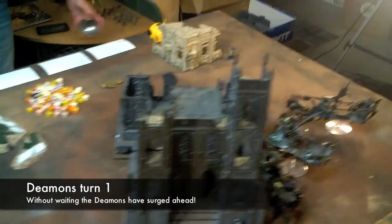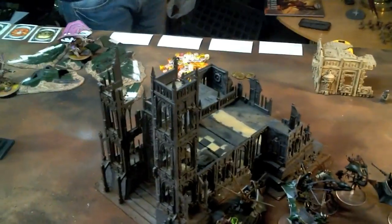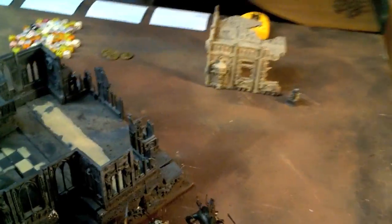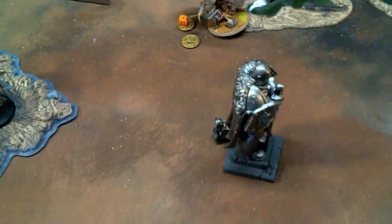Welcome to another ScarredCast Battle Report. The first turn has already been played. We're playing a custom mission for the Michael Mudd Memorial Tournament. There are six objectives: one here, one at the back of that building, one over here, one on the top of that building, one at the bottom of that building, and one beside the statue.